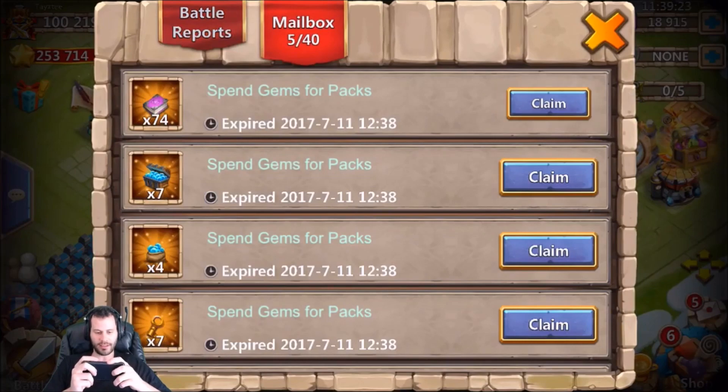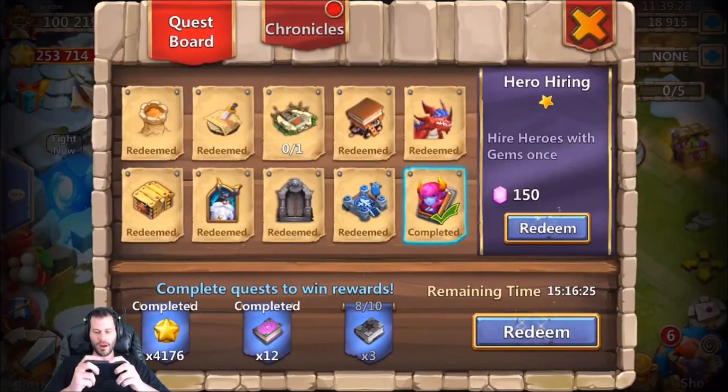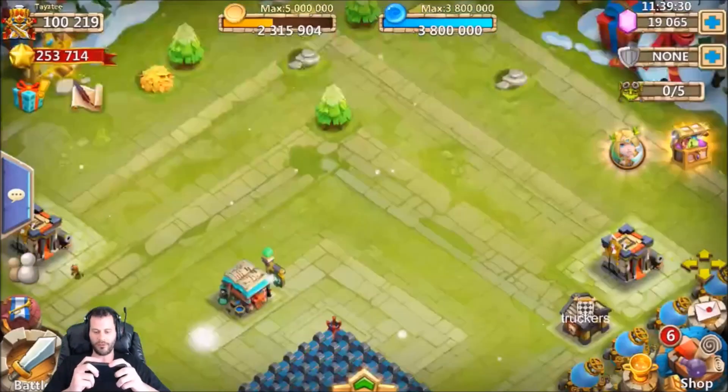Come on baby, show me gunslinger one time — cyclops, straight cabbage. All right, let's collect these rewards — those are nice rewards. I'm also going to open up those mystery crest bags. There's 150 gems.